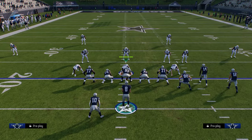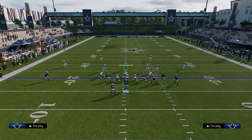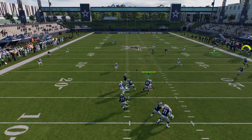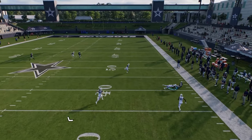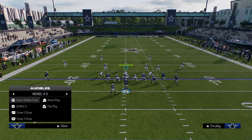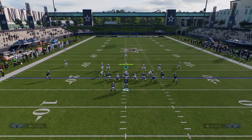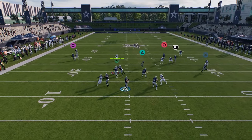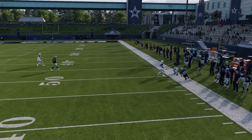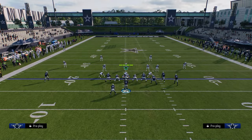Another thing to talk about post-patch is the wheel route. The quarter zone kind of super backs up, so you can throw that wheel route against really anything that's not cover four. Against cover three and cover two, you're going to be able to throw this wheel when he cuts up field. It takes him a little bit, but you'll see that outside third is not going to guard that — you can just throw that deep route.